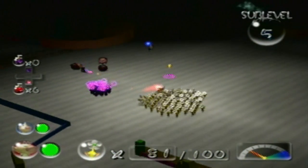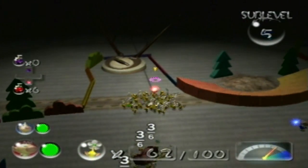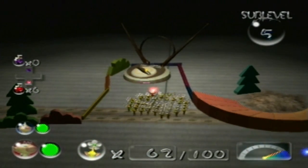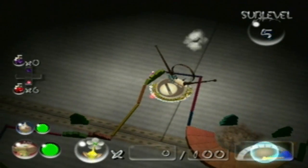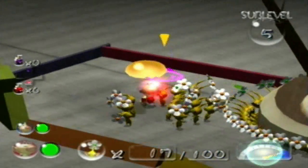This is definitely one of my least favorite sub-levels in the entire game, but it's also home to what I believe is actually the largest treasure in the entire game — and that's this thing right here. There's an eggshell that's going to drop down on us, but we don't care about that because they can't kill Pikmin.